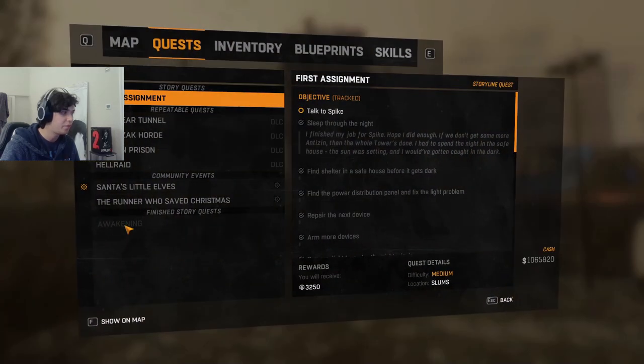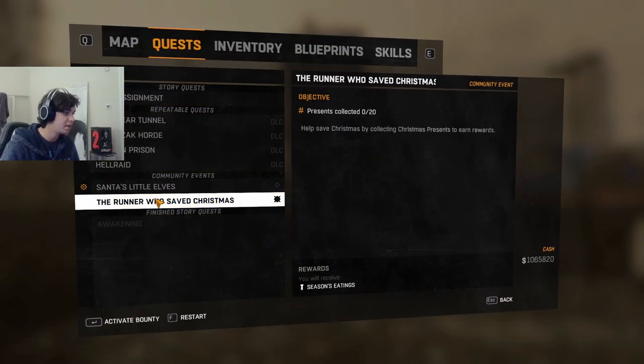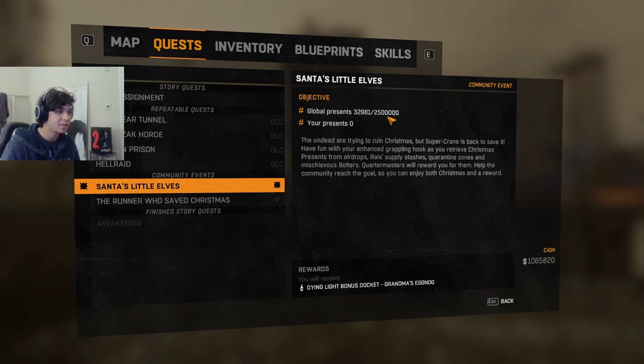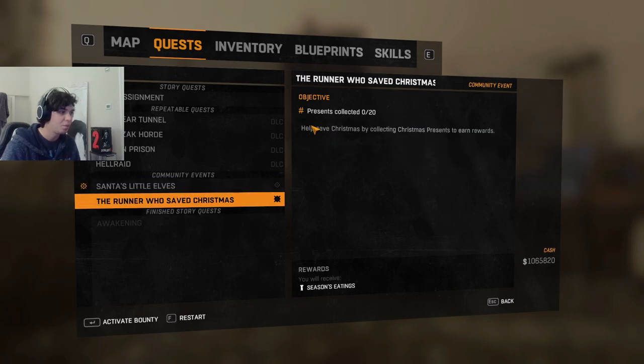Now we're at First Assignment again, and you'll notice the personal bounty with the same reward has reset and we can now do the 20 presents again. The global presence is still the same because that doesn't change — that's the global contribution — but the personal bounty resets, so we're able to do this over and over again.